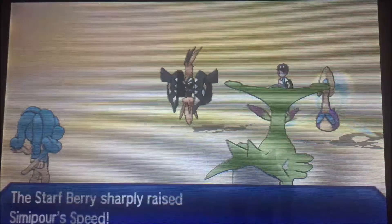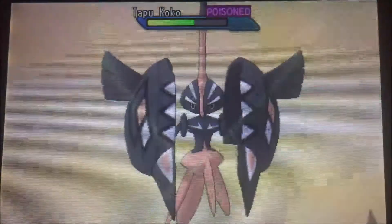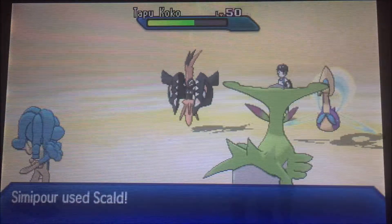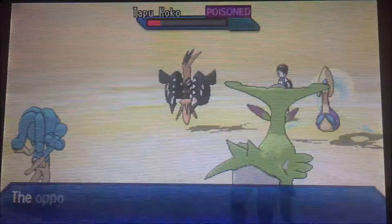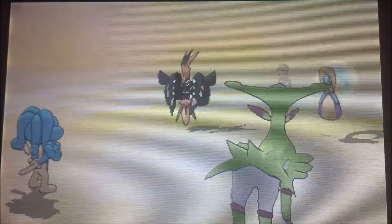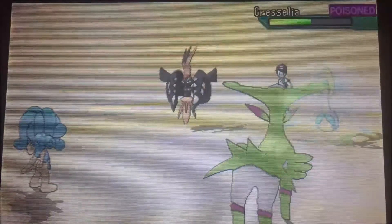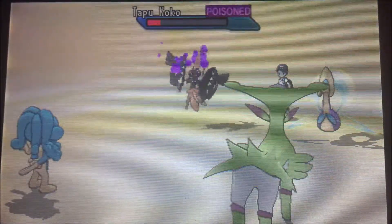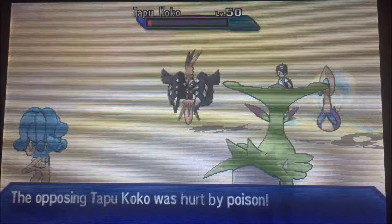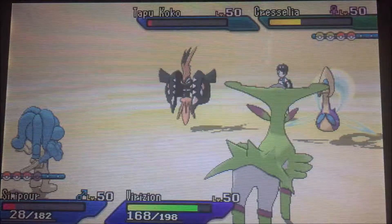This is the Starf Berry variant — I sharply raise its speed. And I made two mistakes here. One, I went for Sacred Sword onto Tapu Koko — I should have remembered I was at minus one attack. Scald — not quite enough to take it out. There's Psychic — not much damage. And here's my second mistake: I forgot the secondary effect of Psychic Terrain. I was kind of panicked, I saw I was in the red — I should have recycled. Instead I went for the Rest.